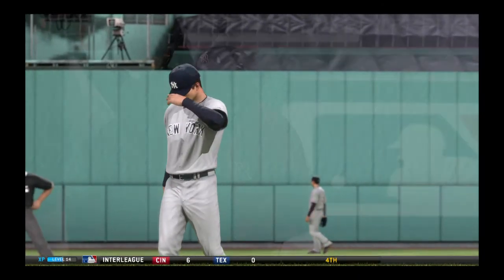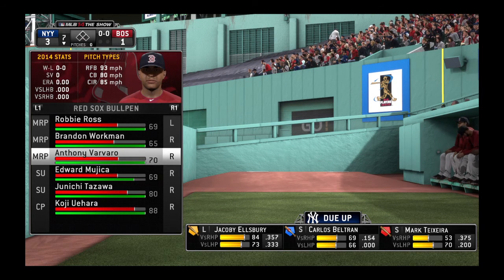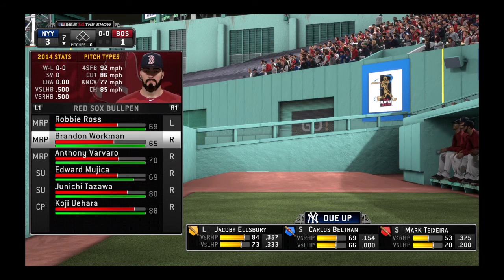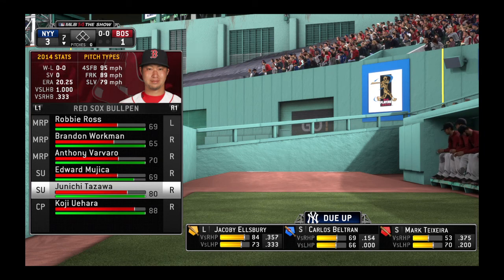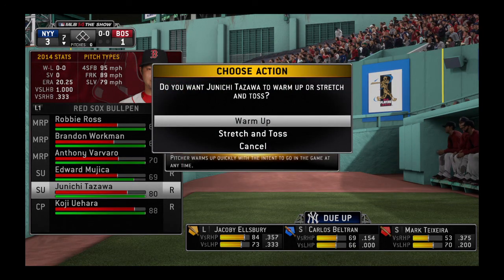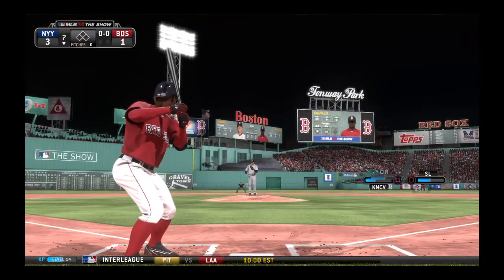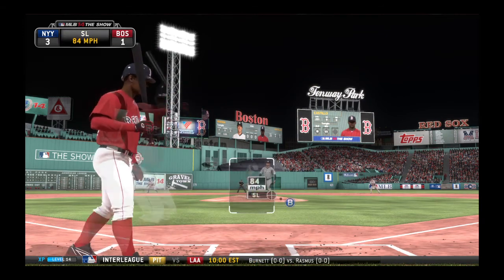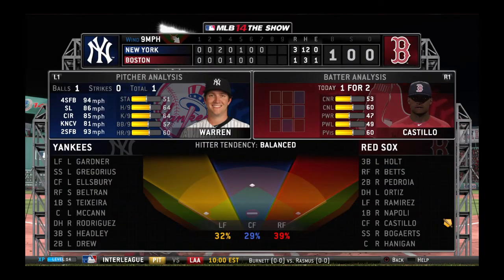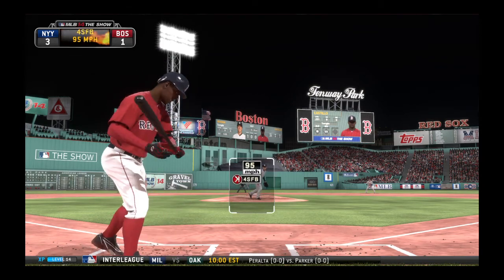Adam Warren will get the ball now as he'll take over on the mound to start the home seventh. Castillo will lead things off here for Boston — Xander Bogerts is due to hit next. He'll hold off on the slider to start the at-bat — it's ball one. That's what you have to do against a big sweeping slider like that: it starts in the zone and it's probably going to finish out of the zone, so that's a good job just to lay off.